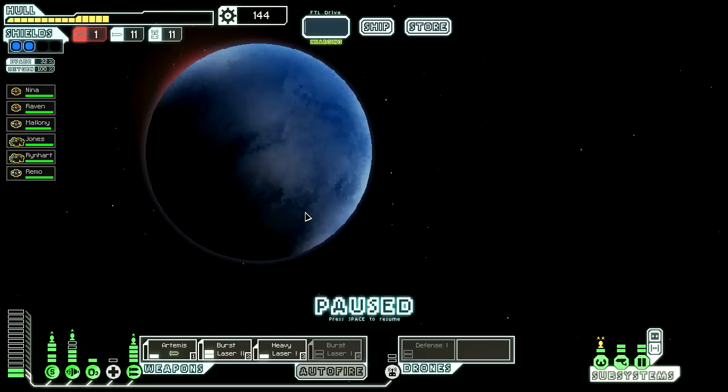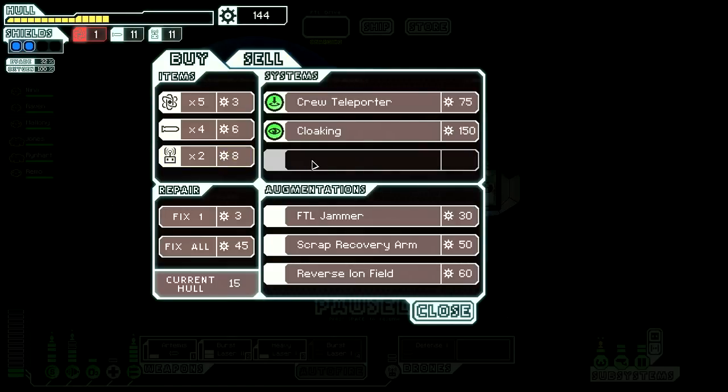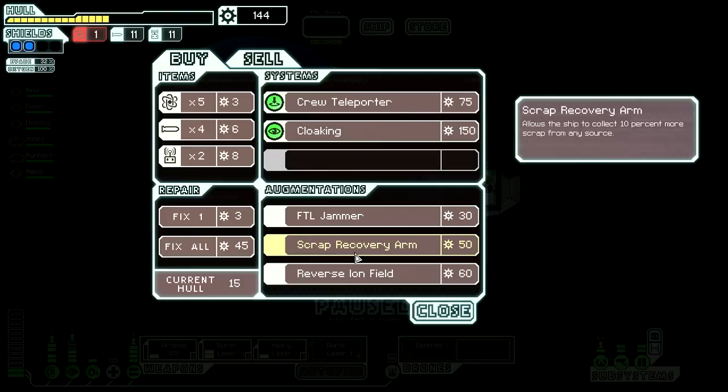Let's check out the store because we need some fuel and stuff. We come across a rock ship returning from a rare diplomatic mission - we didn't know rock ships did diplomacy. The captain agrees to a mutual trade. Holy crap - a reverse ion field, FTL jammer. I could get an augmentation. 10% extra scraps - no.